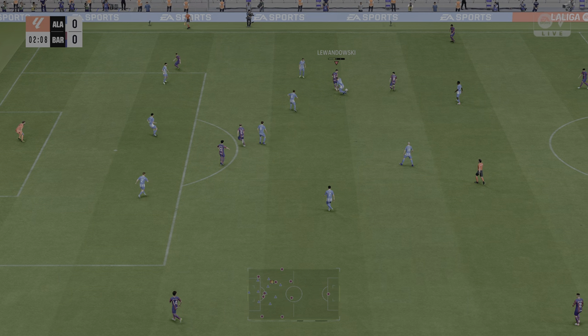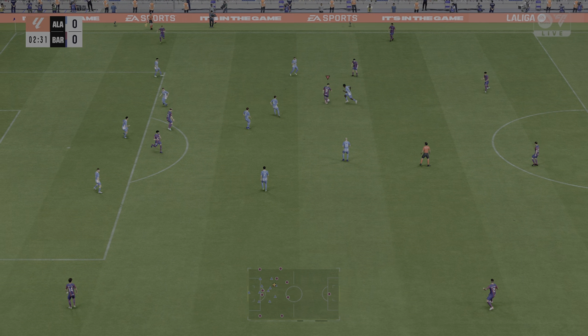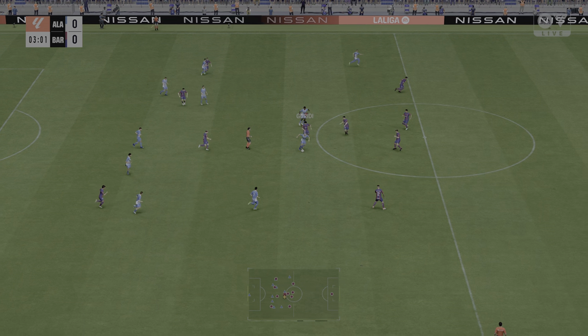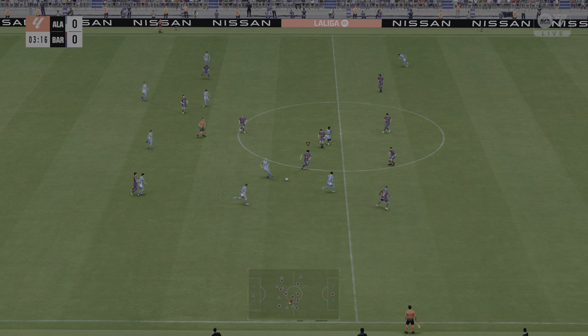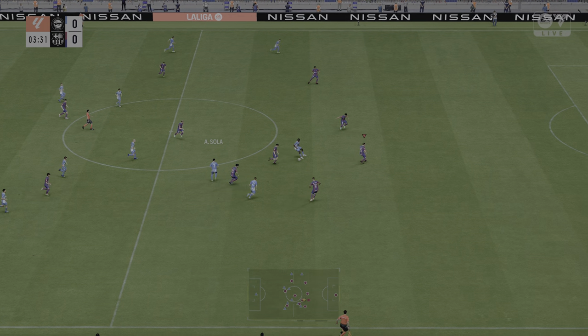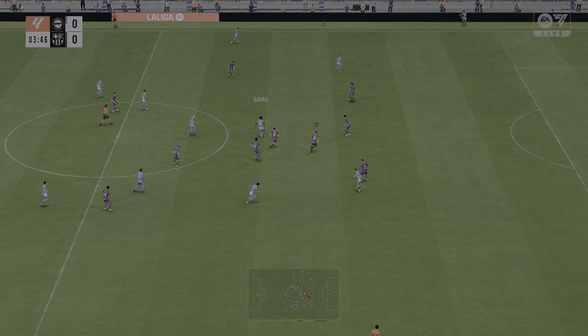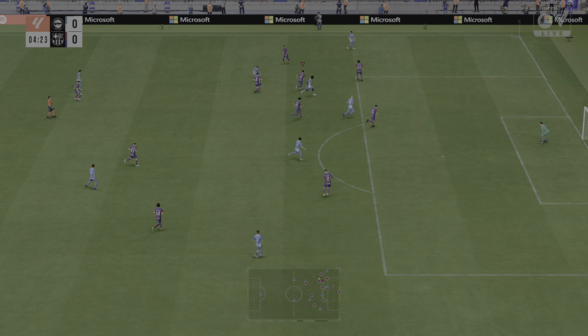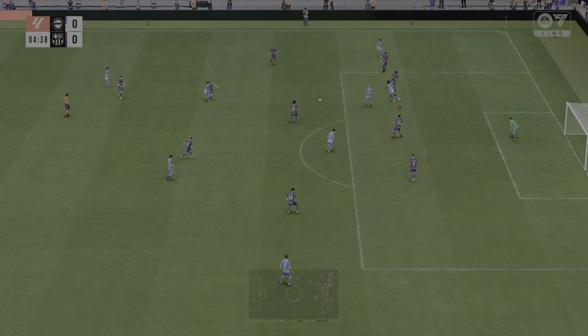As is always the case, the team that dominates midfield will be the team that controls the flow of the game. And that, for me, is the area that's key today. Here's the Alaves starting line-up — they're starting with an attacking 4-5-1 formation with three players in advance of two holding midfielders.